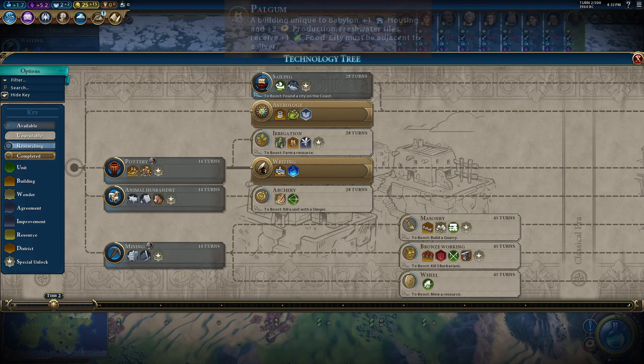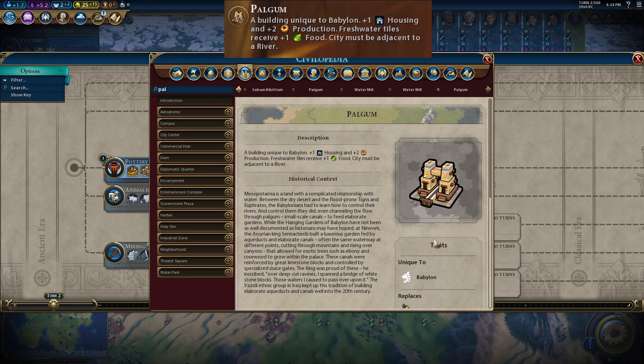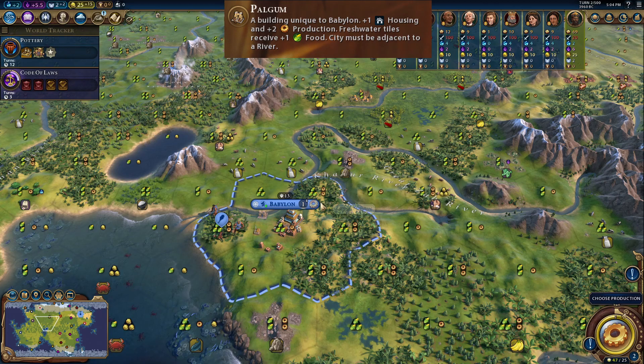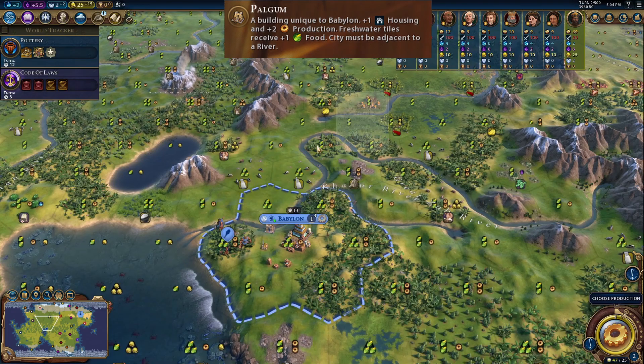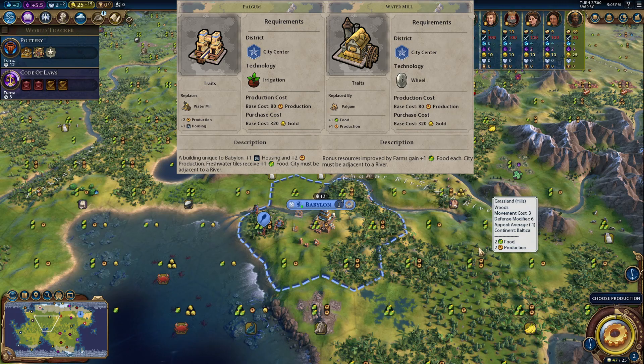Babylon's unique building is the Palgum. It provides 1 housing and 2 production, and every fresh water tile receives 1 food. The city must be next to a river to build it. It comes in at Irrigation, replacing the water mill which comes in at the Wheel, at the same production cost. This building is so strong — plains hill tiles with rainforest get an extra food each, and grassland normally at 2 food gets 3 food. Compare to the water mill which only gives 1 food and 1 production, no housing, and only 1 extra food if you have a farmable resource.